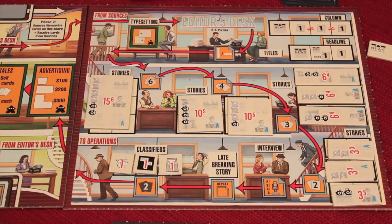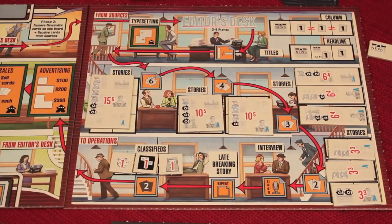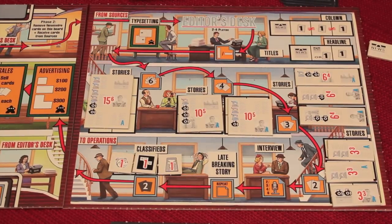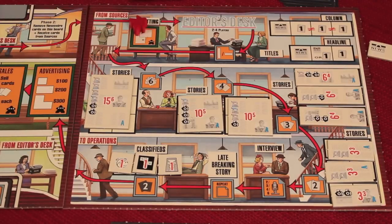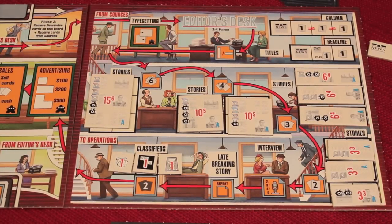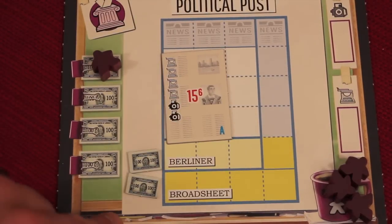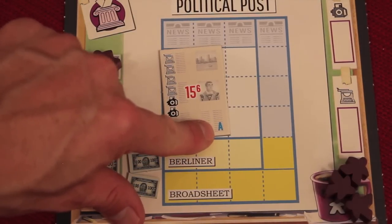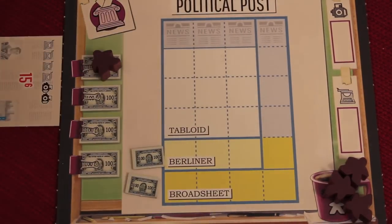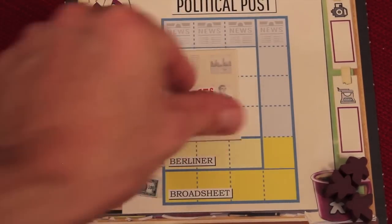Now we come over here and people can start at the editor's desk and begin to try to get some stories. Most of the places have this blue outer ridge - those are contested spots where only one person can go. But here we have green squared spots that allow multiple workers - they're uncontested. What typesetting allows you to do is, after you have a story you want to put into your paper, you can use typesetting to remove, move around, or flip things. For example, if you need a piece to go the other way - whenever you place things the A has to be up - you can use typesetting to flip or rearrange. You can take anything on or off your board and redistribute it any way you want to help solve your puzzle.